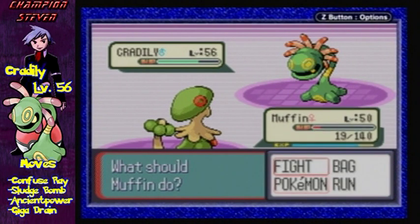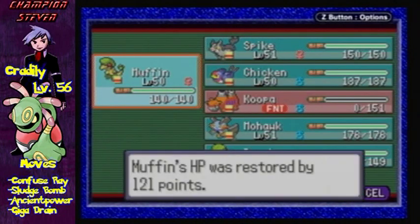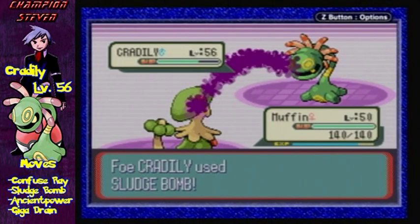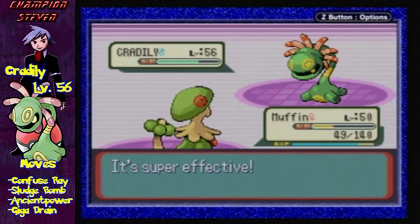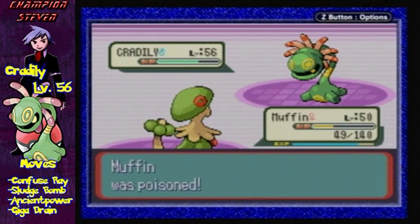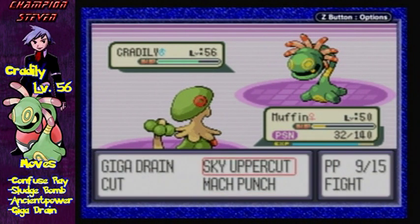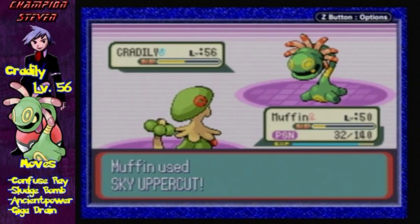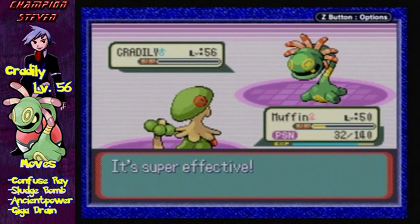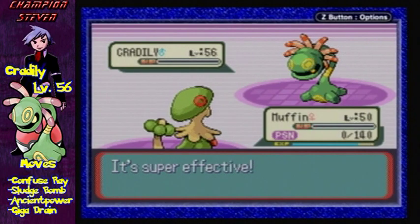Oh god — healing time. Max Potion, go! You're probably gonna use Sludge Bomb again. Cradily are actually really, really nice — good for defense, and a really nice Pokémon overall, though the movesets are a little off. Sky Uppercut, go! This should probably kill you. Please... What does this... oh man, that was a close one too.